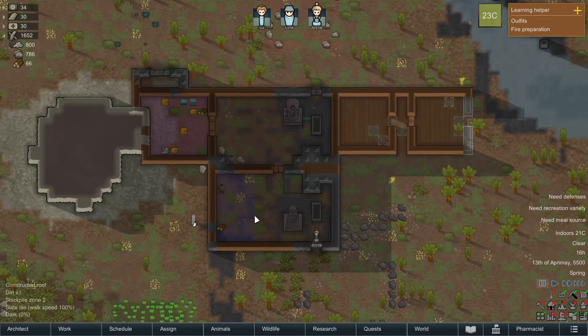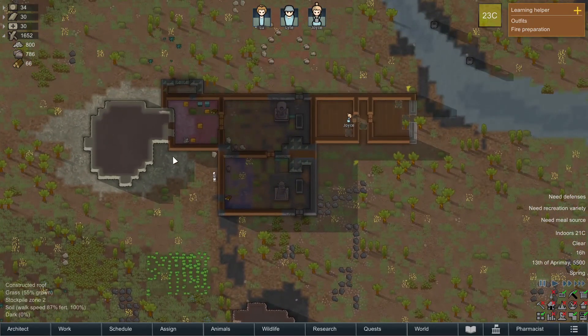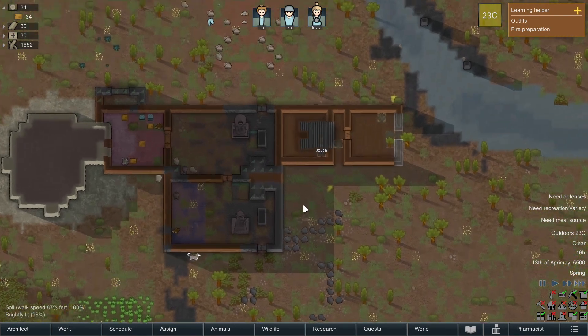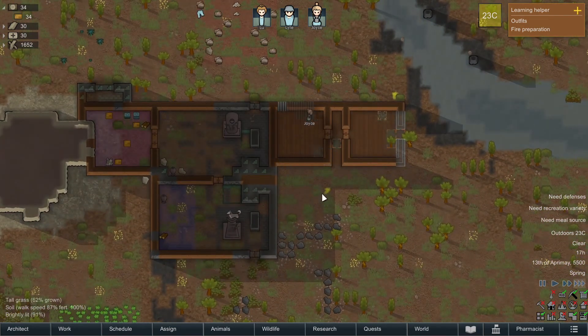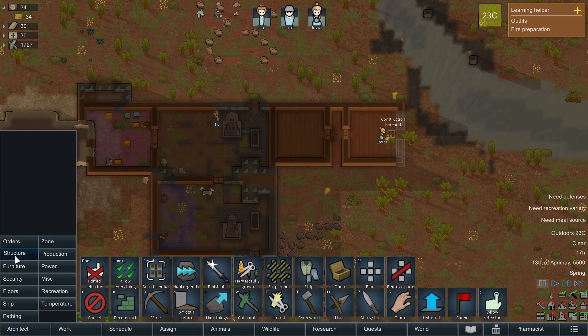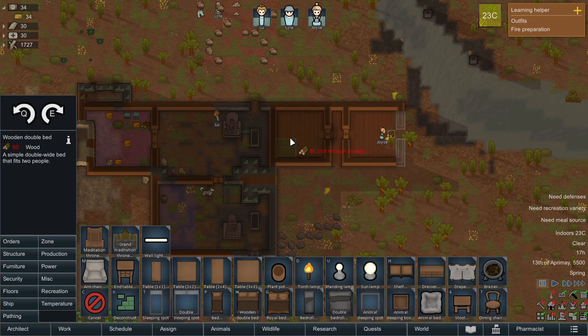How are we doing for food? This is material, this is food. We have 34 packaged meals — enough to survive for now. We almost have the rooms done. We want to go ahead and set up some furniture — wooden double bed, though we don't have enough for now — and then a single bed.